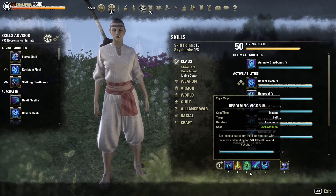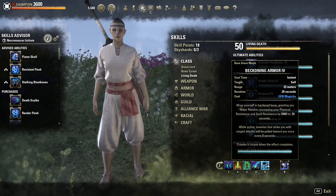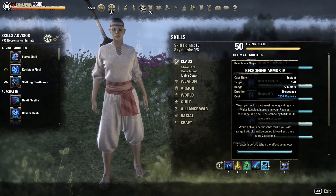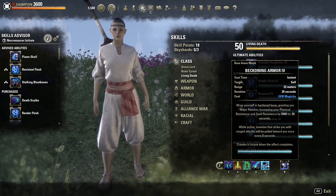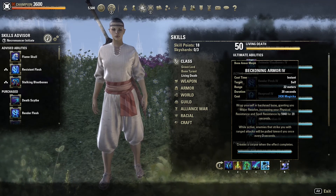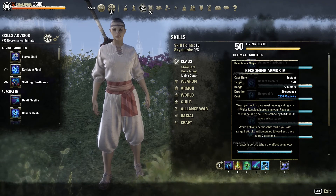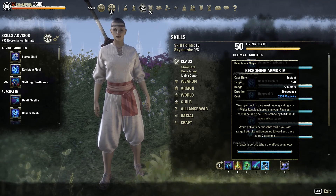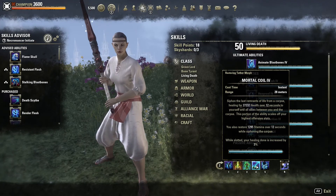For the back bar we're running Spirit Guardian, Rally, Resolving Vigor, Mortal Coil, Beckoning Armor, and Temporal Guard for protection. The reason I run Beckoning Armor and not the other morph is that it lets you CC anyone attacking you from range, alleviating a lot of pressure by forcing them to spend around 5000 stamina on a break free. Important note: if you want to CC someone, be at melee range so Beckoning Armor doesn't pull them — then CC immunity falls off and you can combo them.